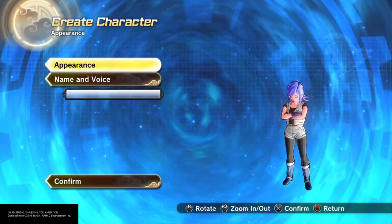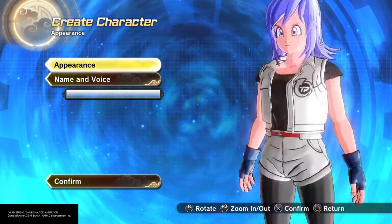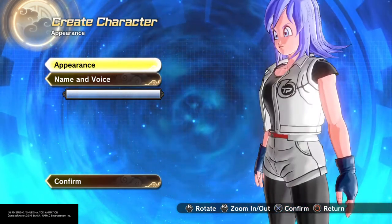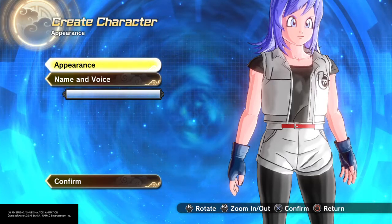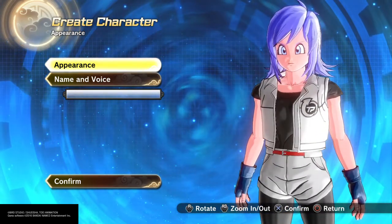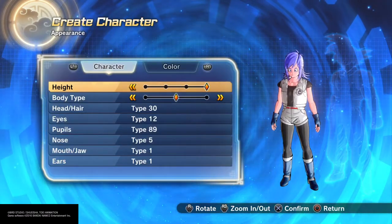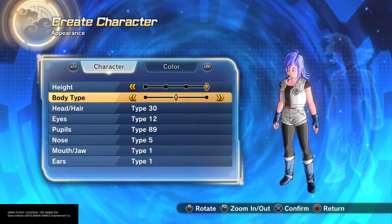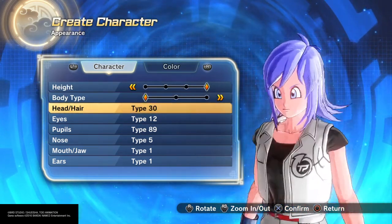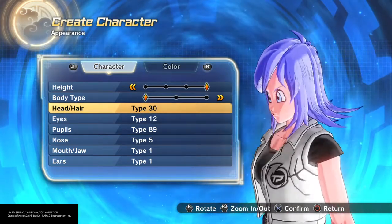So with Gwendolyn, I went with the human race, solely because of the shorts. I don't know why they have to have it separate for Saiyans and girls — or humans — I don't understand it. She is tall, about 5'5", skinny as you know. And this is the hair I went with — I went with the basic hair that you start out with.